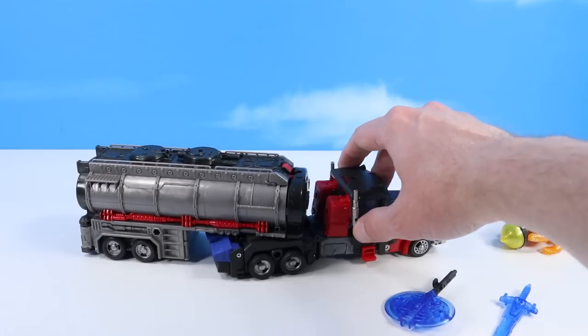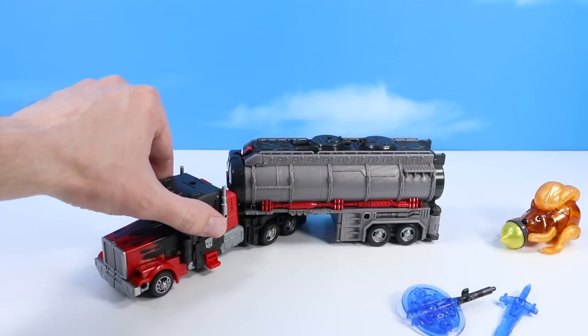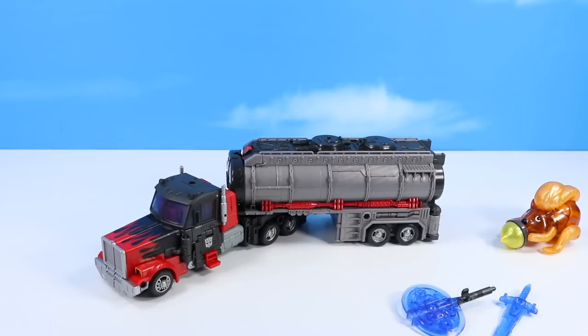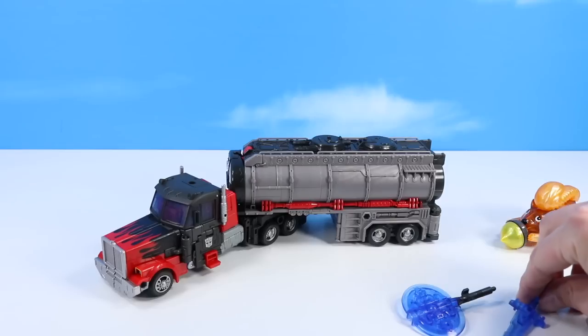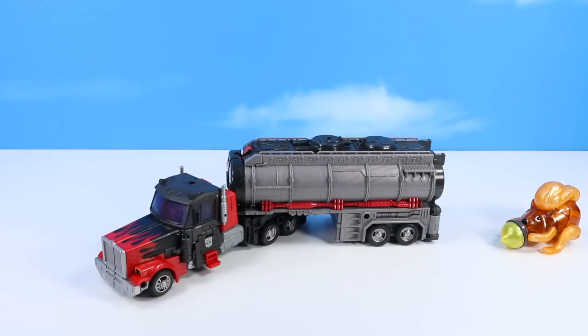There's some good truck movement here. You can actually drive around, do some cookies with Prime. I enjoy the vehicle mode on this one — pretty well done. Couple accessories here: we have a sword which you can place underneath the cab, and his shield which I believe you can place underneath the hitch.